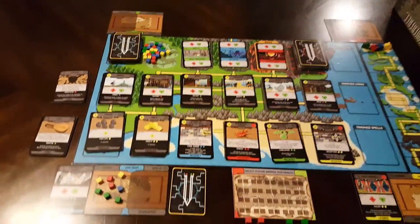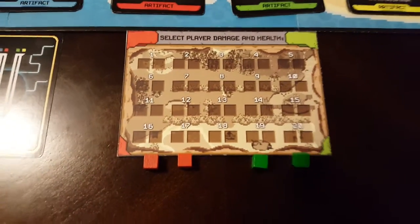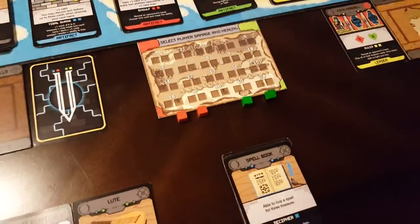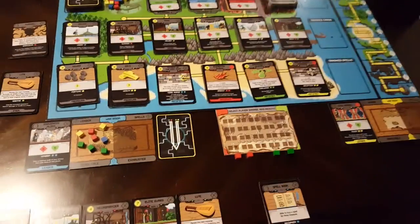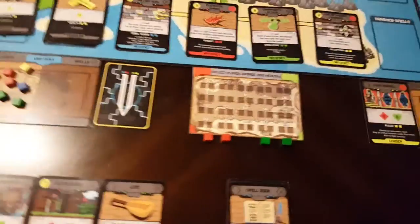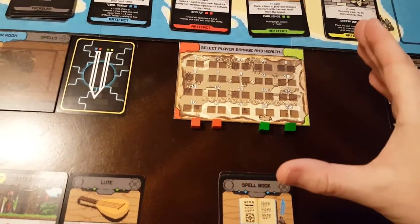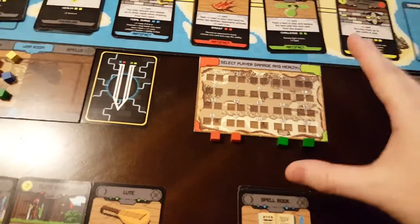Hey everybody, I just wanted to show you the next part I was working on for the game. The new thing I'm adding in is the tracker for the player damage and health. A couple people had suggested having something on the scoreboard, but it was kind of difficult working that in because only a few players would have access to it, so I've made this own separate war room sized tracker here.